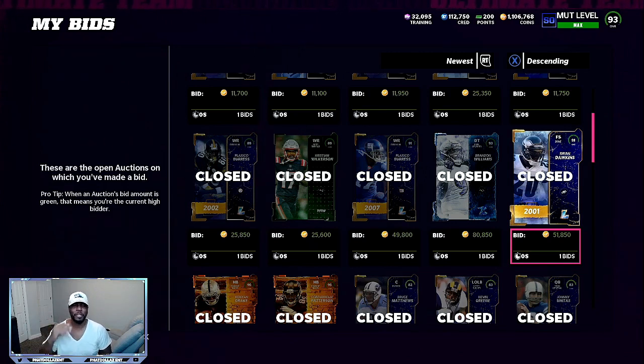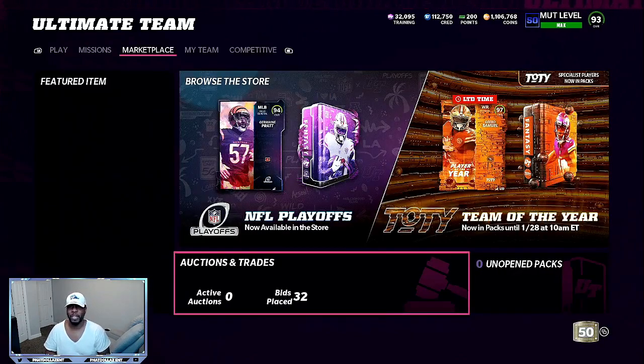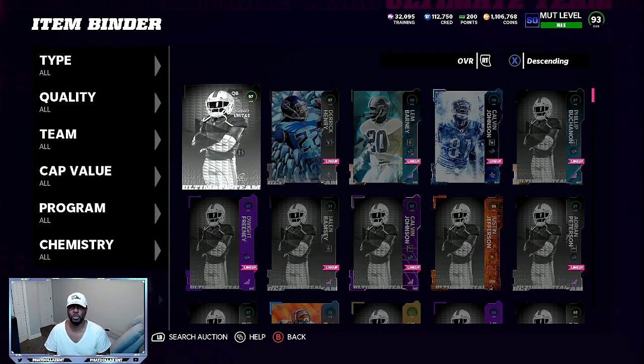Now, as the market trended down and the cards lose value — right now, while we are making this video — that same card, Justin Jefferson, is going for about 293,000 to 294,000. So all it takes is three to four hours for prices to fluctuate. He was going for about 243,000 in the first two hours after release, then shot up to about 348,000 to 350,000 in about one or two hours. So you've got to pay attention to the trend on the market and take advantage of certain cards. If you do these sets, make sure you can get one or two good snipes.